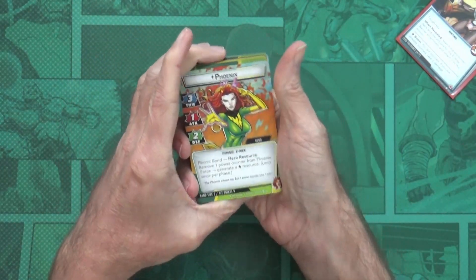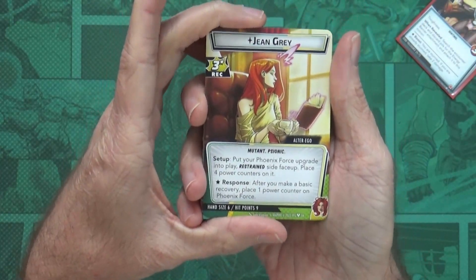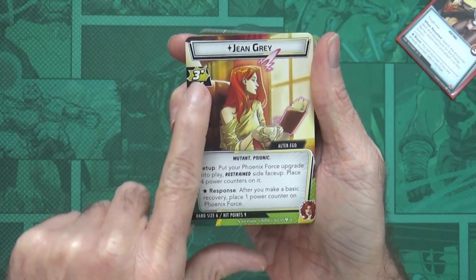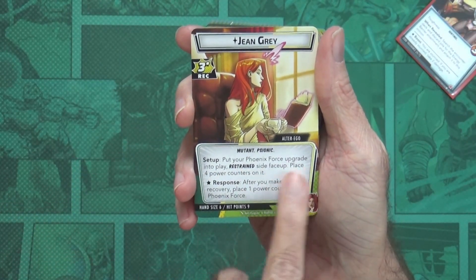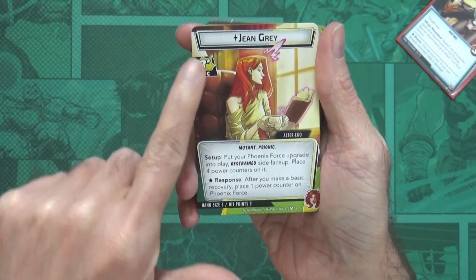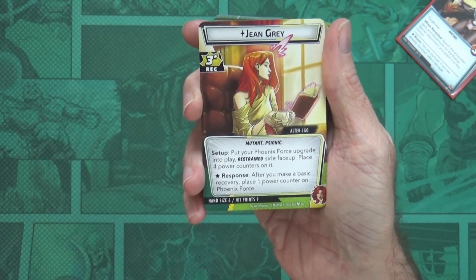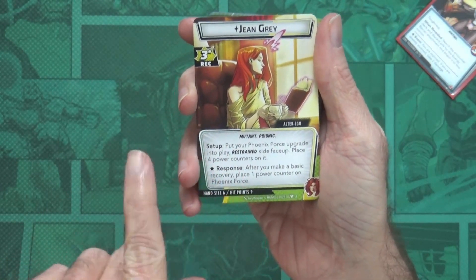Let's take a look at the cards. Opening the pack — some Justice cards. I do like playing Justice decks from time to time. Flipping to her alter ego: Jean Grey, Mutant Psionic, three recovery. Something special with the recovery here — first time I think I've seen that. Setup reads: put your Phoenix Force upgrade into play, restrained side face up, and place four power counters on it. She also has a response: after you make a basic recovery, place one power counter on Phoenix Force.